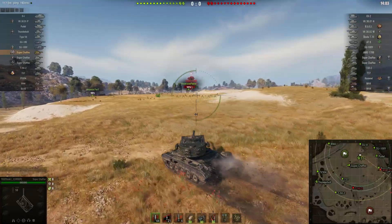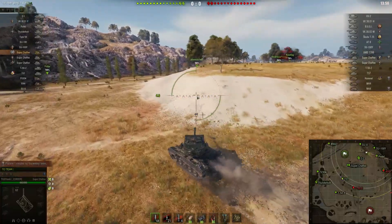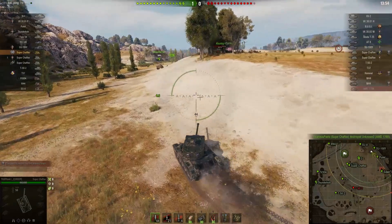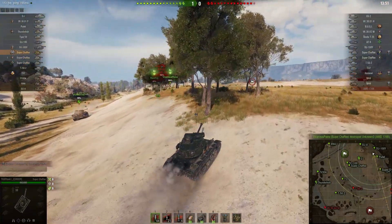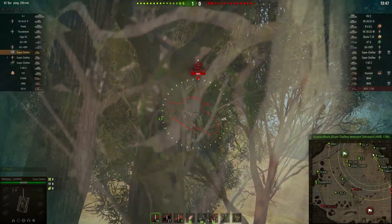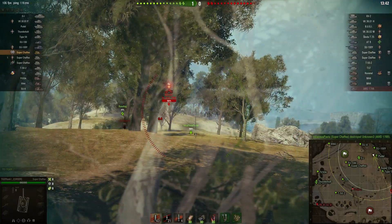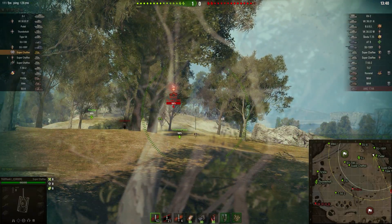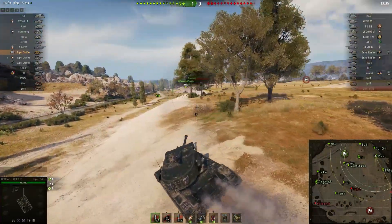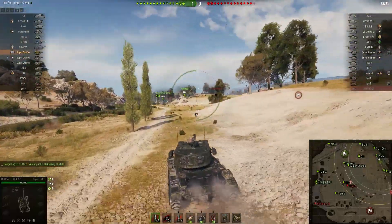The shell velocity of this tank is atrocious — 792 meters per second is very bad, even for a tier 6 tank. The premium shells get 990 m/s, which is a slight improvement. I'm not going to use APCR though, since I don't want to spend credits shooting tanks I can easily pen with standard shells. Just have to give it a bit more lead and adapt to the situation.